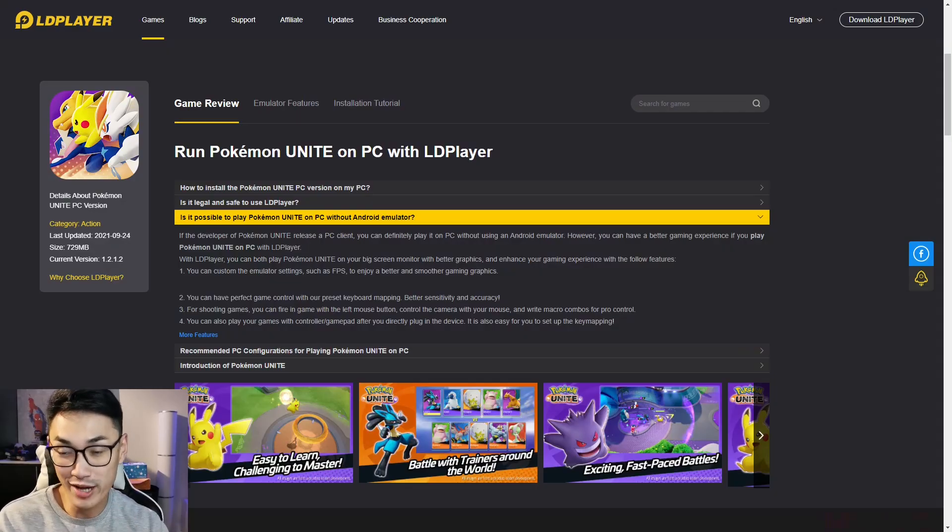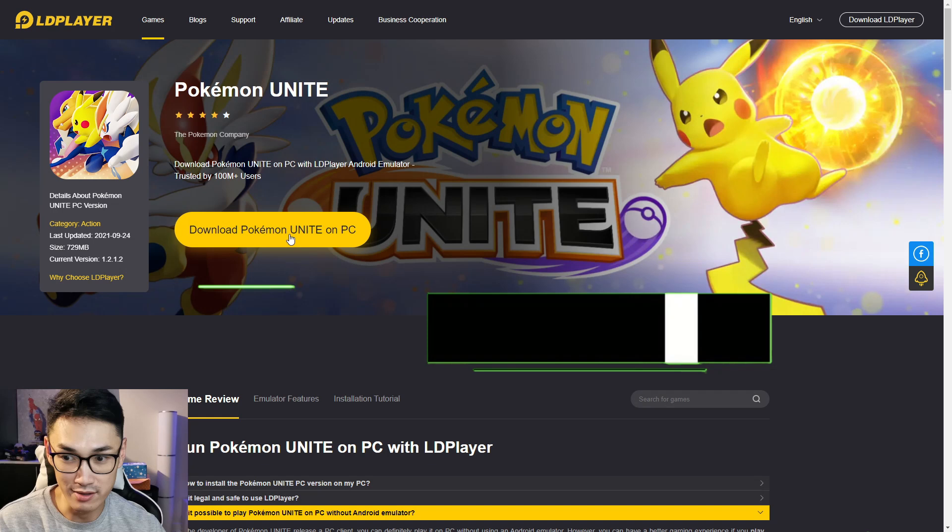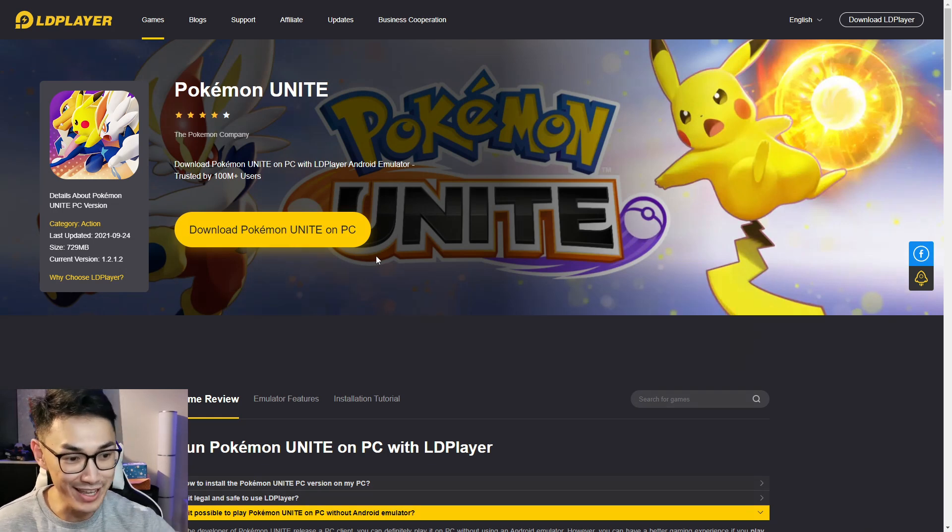Okay, well anyway guys, that's it for the video. Hope you guys enjoyed it. Remember, if you guys want to play on PC, use the download link in the description below — it brings you right onto the site and you can just click the download button and boom, you are in. If you guys did enjoy the video, make sure to smash that like button in the face, and subscribe to join the mobile squad for more Pokemon Unite videos and other mobile gaming videos. Anyway guys, be humble, be kind to others, and I'll see you guys next time. Peace.